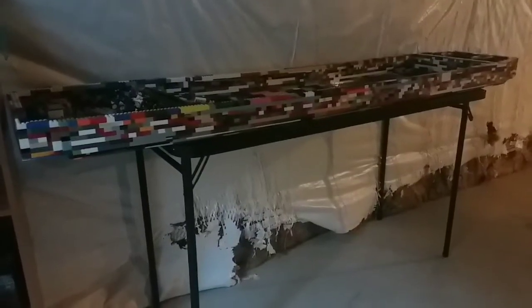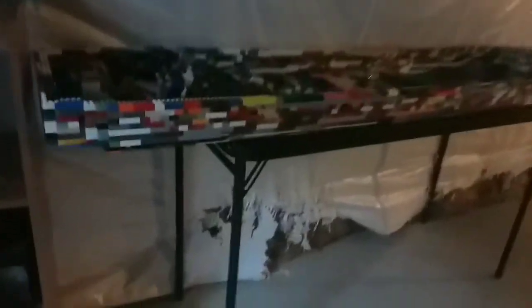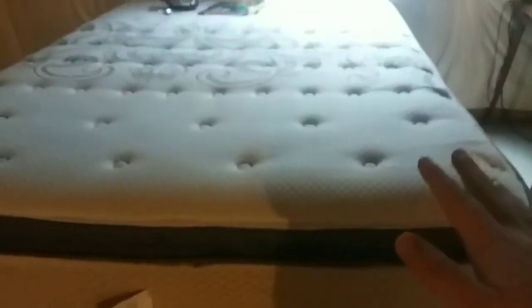Okay guys, I was able to finally finish the walls of the first floor. So what I'm gonna do now is move the ship, put it on the bed, fix this part because it's not fully connected, break this wall down, rebuild it, and then add like another wall or two onto it.